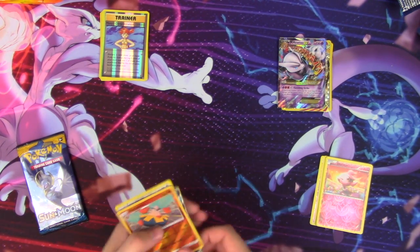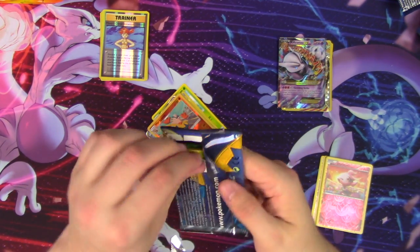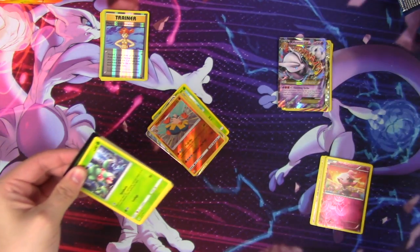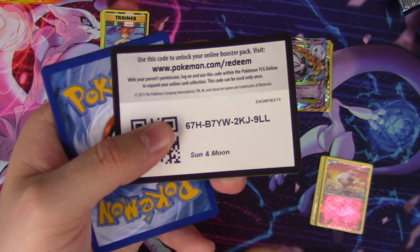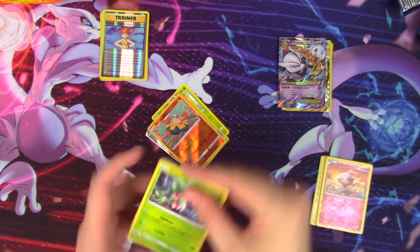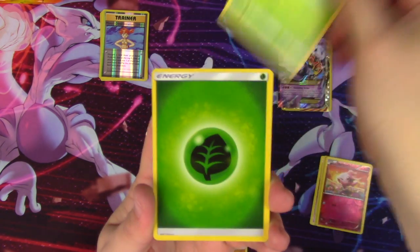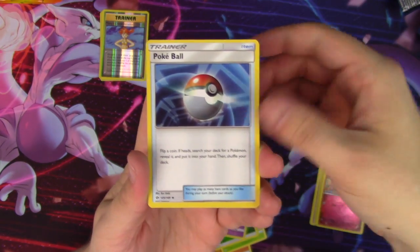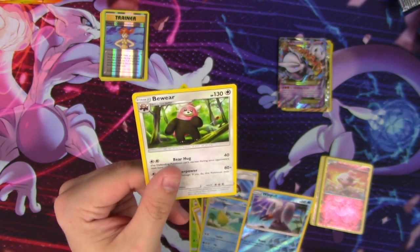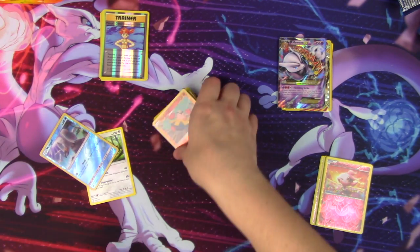Well, we have our winner. Don't even need to open that other pack, but I will. Four and two: Fomantis, Cosmog, Nebi, Rug and Rolla, a Sandy Gast, a Caterpie, a Grass Energy, Hypno, Pokeball, Pelipper, Wingle — of course it was a Wingle and not a Pelipper, regular rare. Sun and Moon came out on top again.